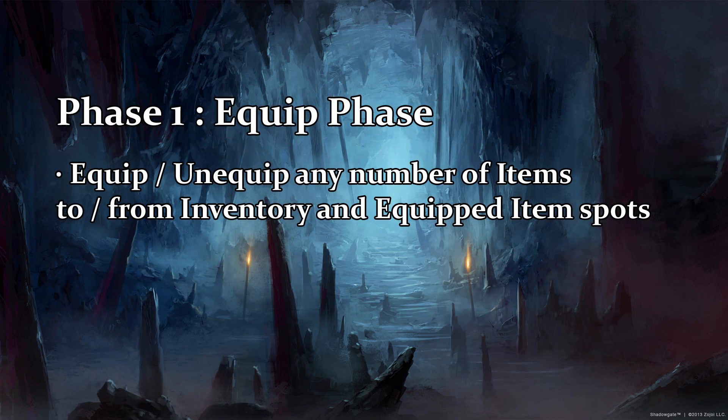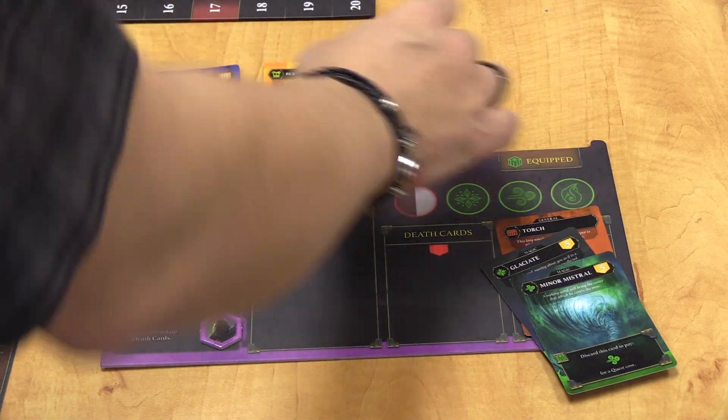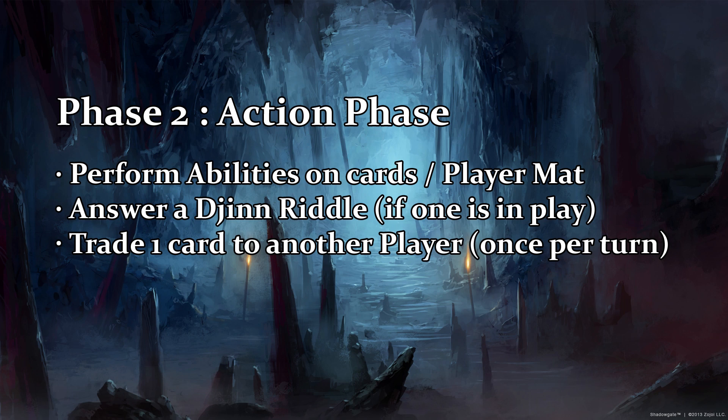Phase one: the equip phase. In this phase you can equip or unequip any number of item cards to and from your inventory. This is the only phase when you can equip cards.